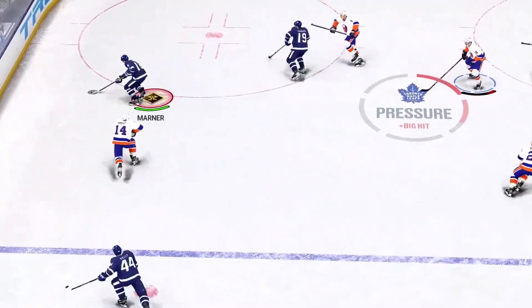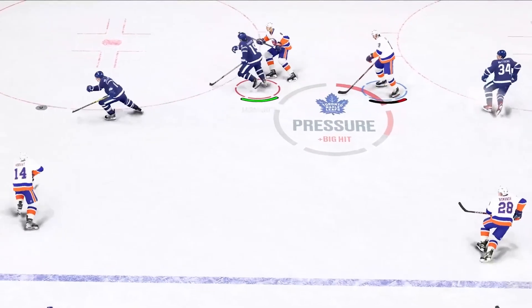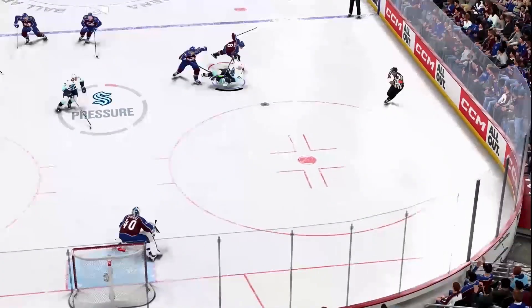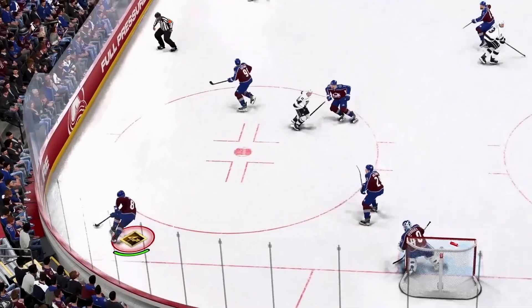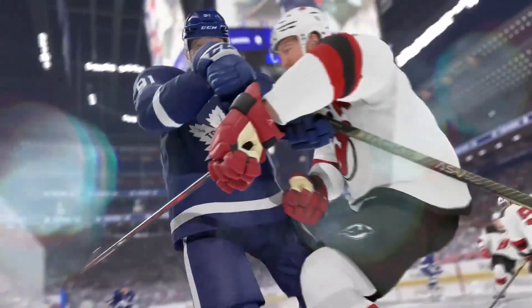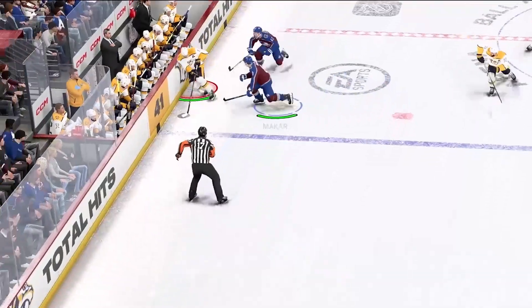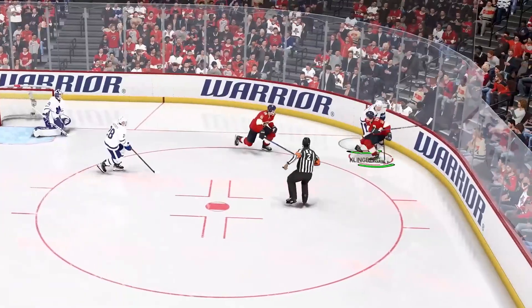A quick push on the right stick will allow you to shove the opponent, creating quick puck separation with lower penalty risk. We've also introduced a new gameplay meta that adds a dedicated reverse body check control. This allows the puck carrier to protect the puck with their body to impactful effect. And you can now send players into the bench and break the glass.